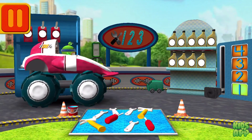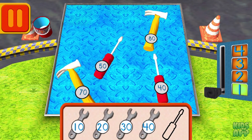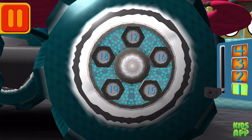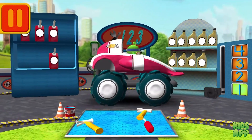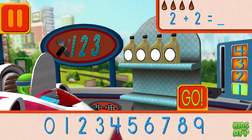Time for a pit stop. Help Bot sort his tools by tens. Drag the tools into the correct order, from smallest to largest number. We need a big lug nut — tap on the lug nut that has the largest number. We had two cans of oil and we added two. How many do we have all together? Drag the arrow to the total number of cans and press go.